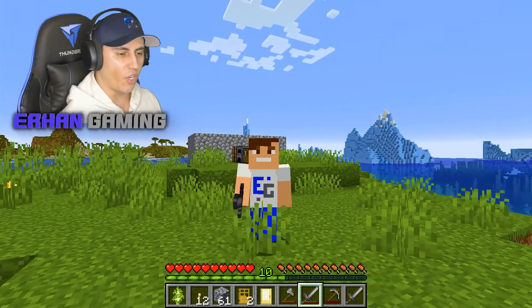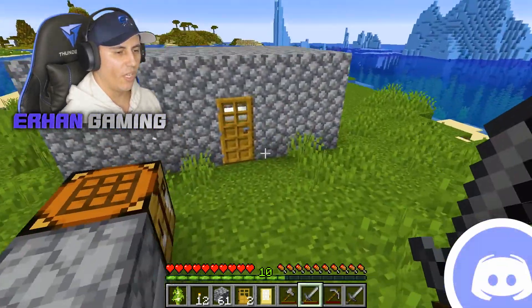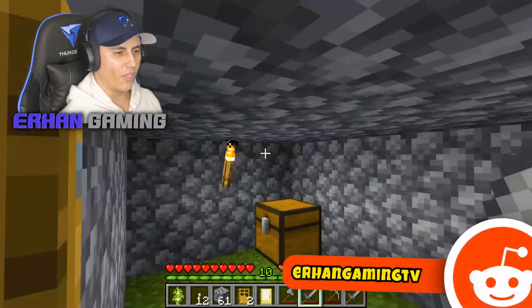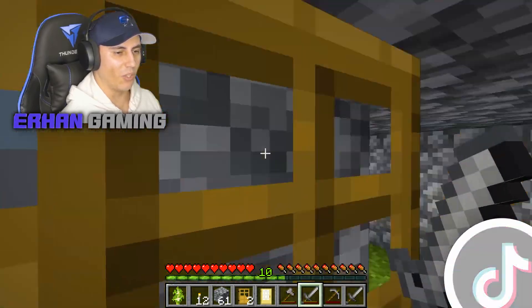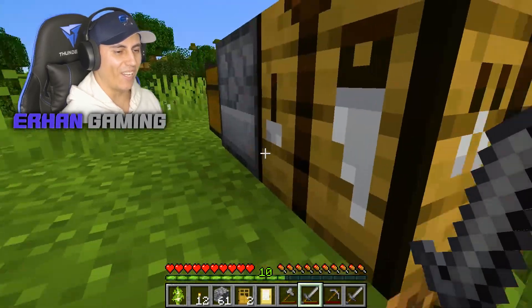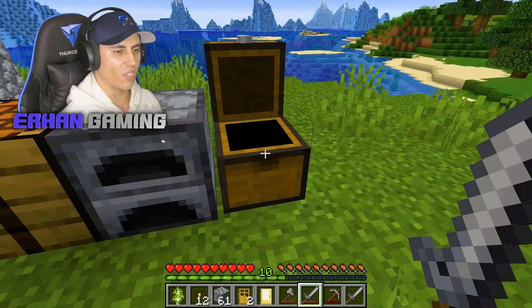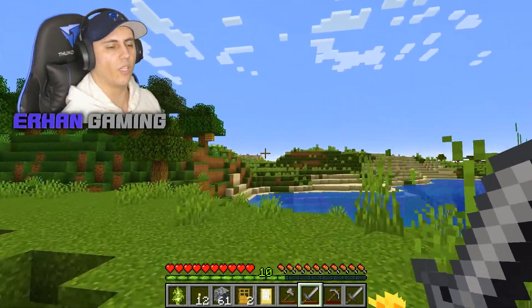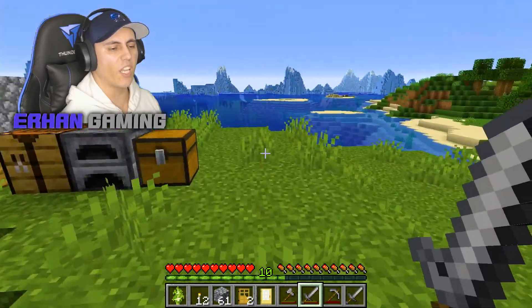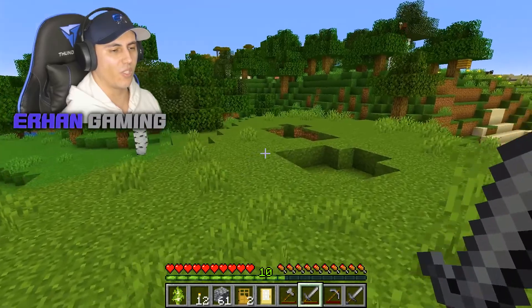So guys, as you know, in the previous episode we've kind of started our base. Here we've got our little square house that Mumbo Jumbo would absolutely not approve of. And here we've got our little stuff going. We've done a bit of mining. The purpose of what we're gonna do in this series — we're basically gonna get farms and stuff, and we're not gonna go down the rabbit hole of mods.